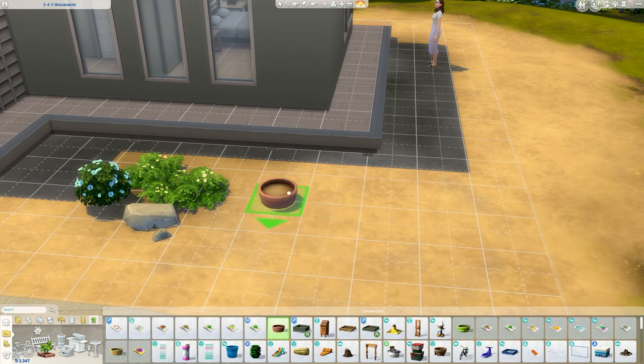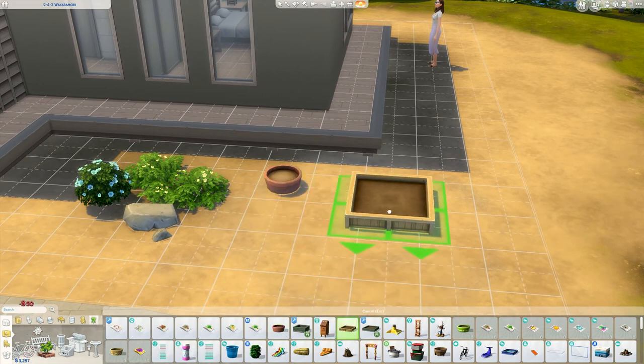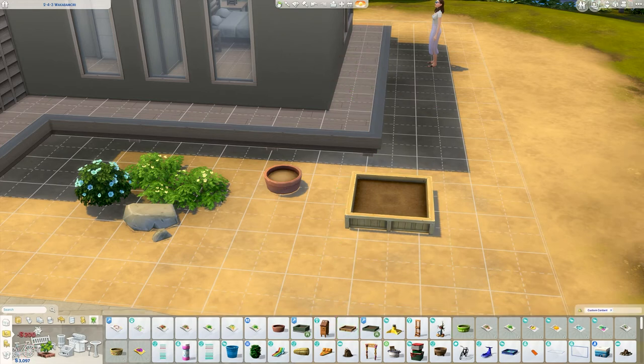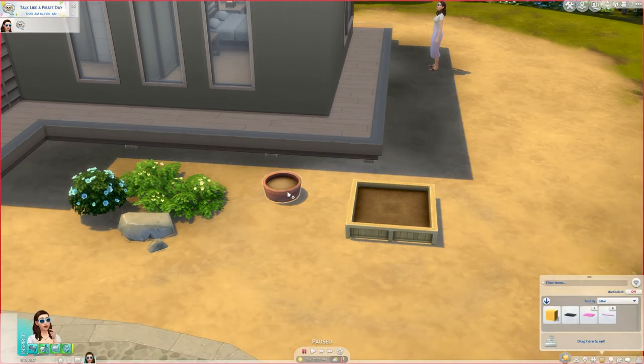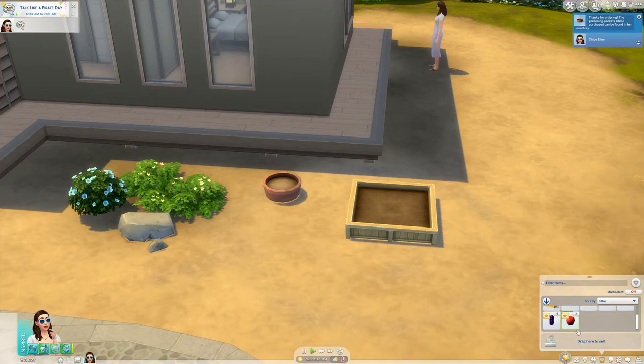To start your garden you can purchase a planter box — small ones for 50 simoleons, bigger ones for 200. But you don't need these to purchase seeds; you can also purchase seeds from your phone or your computer as well. Once you've purchased your starter seeds you can find them in your inventory, open up the seed packets and drag them either onto the floor or into your planter.